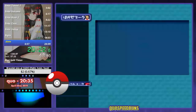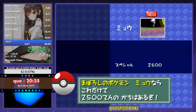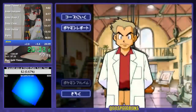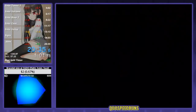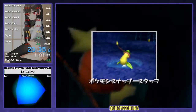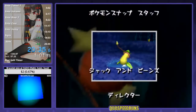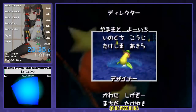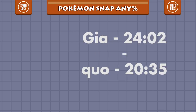Finally, after weeks of grinding, it finally happened. Kuo retook the world record with a 20:35, and that is where the world record stands today. In his own words, Kuo had finally achieved a respectable time. It took more than 10 years to lower the world record for Pokemon Snap just 4 minutes and 27 seconds.